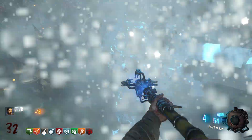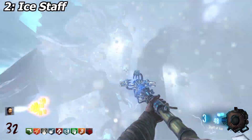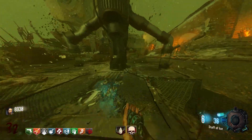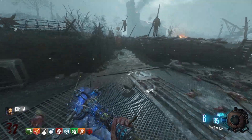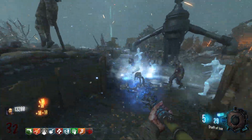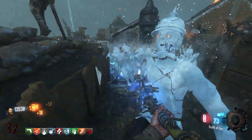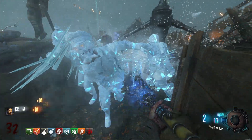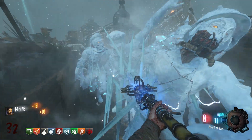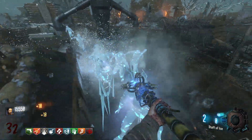Number two on this list is one of my all-time favorites — the Ice Staff. Give me the Ice Staff at number two. It's a banger. So good. You can get round 100 with it. You can do whatever you want with it. It's strong, it's just good. I love ice — I was always a Sub-Zero over Scorpion kind of guy. Something about ice speaks to me, and that's why I always got the Ice Staff before I even knew it was good. The Ice Staff coming in number two — it's definitely one of the best wonder weapons in my eyes.